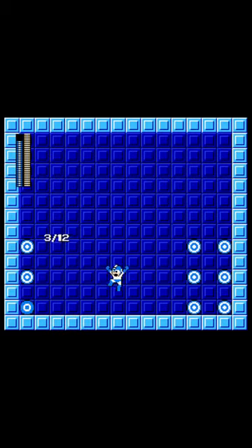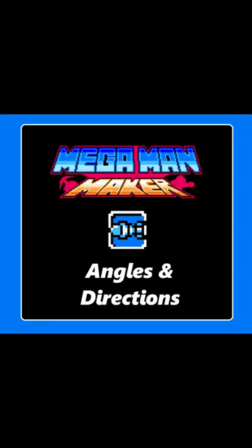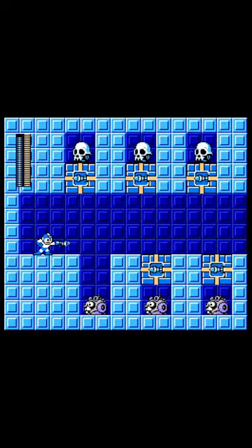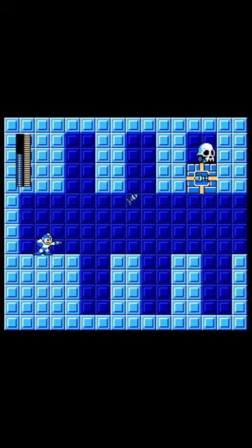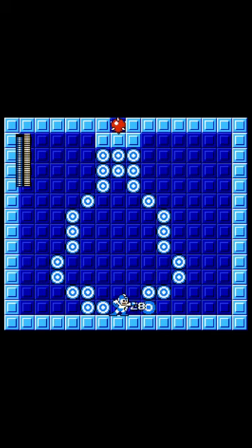Mega Man 4's Dive Missile, originally given to you by Diveman, shoots a missile-shaped projectile with homing properties. It is the singular projectile that homes in on the nearest enemy. Whether it's all the way up in the air or all the way on the floor, it's just going to target it, track it down, and deal 3 damage to it.